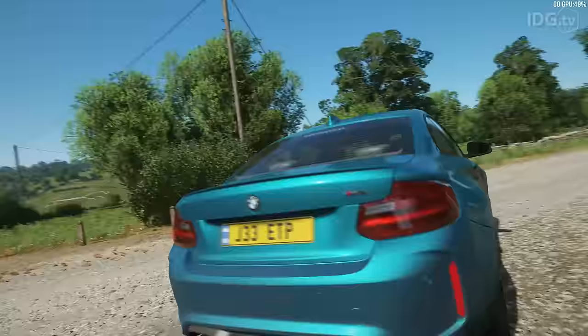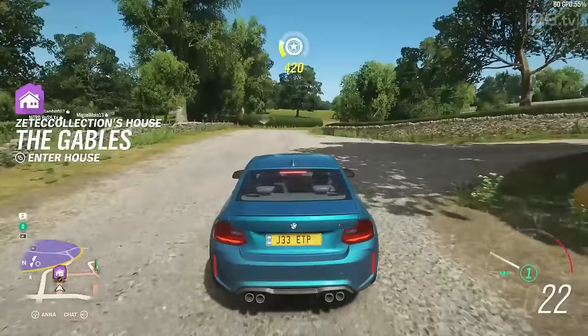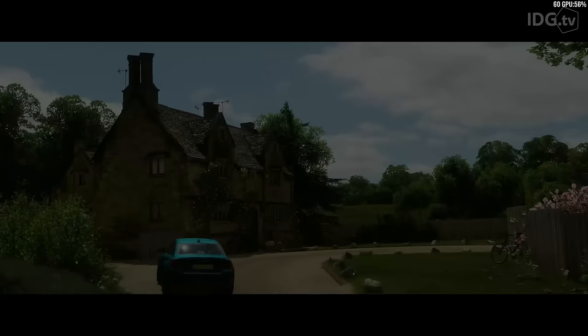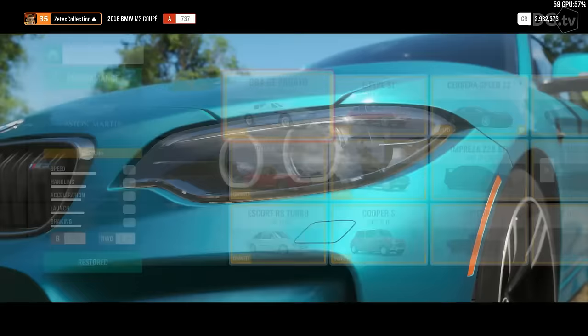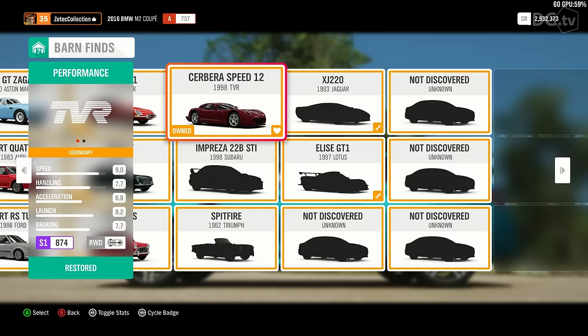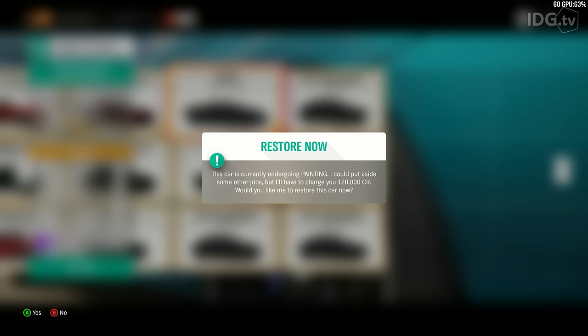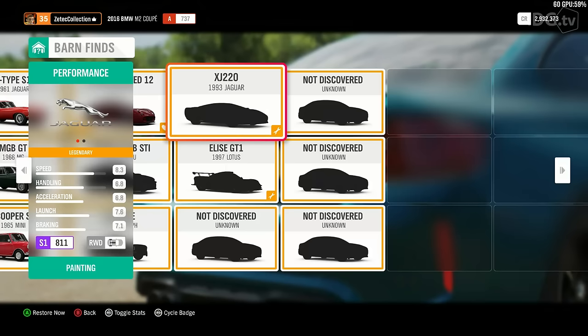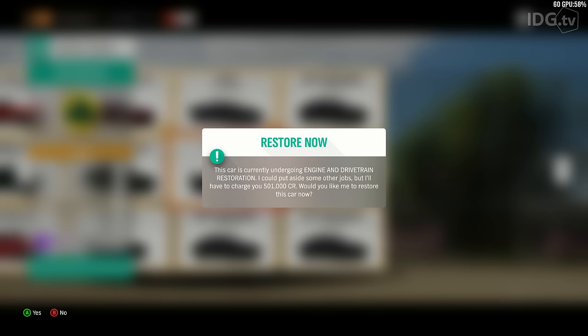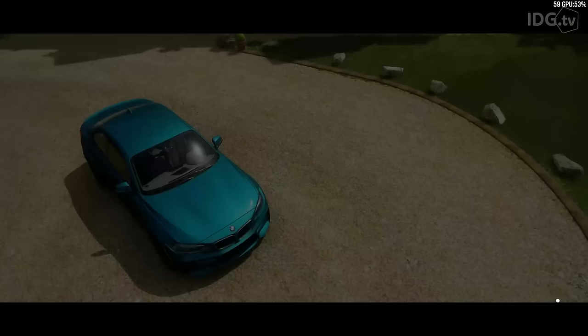Once you've found a car in a barn find you're probably wondering how you actually get that car and when it's going to be restored. What you have to do is go to one of your houses, bring up the garage menu, and click on barn finds. This is where you'll find the status of all the cars you've either found and had restored, are currently in restoration, or are ready to collect. If there's a little spanner icon, a message says it's not ready but the mechanic will put aside other jobs and charge you to restore it quicker so you can collect it instantly. Otherwise, carry on playing and wait for a notification that tells you the car is ready to collect, at which point go back to your house and go to the barn find section to collect your car — revealed in its full glory, like this Subaru.